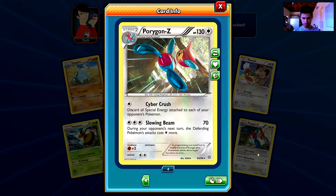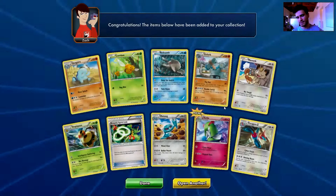Whenever I feel like there will be an Ultra Rare, I get a Porygon Z. This is the fourth Porygon Z that I get. And five Vileplumes. Ridiculous.